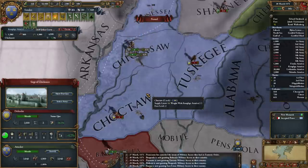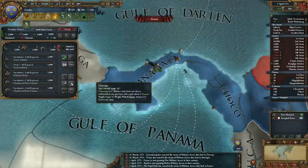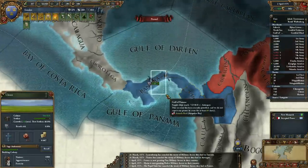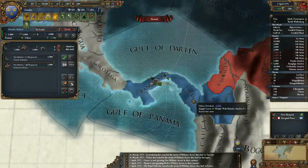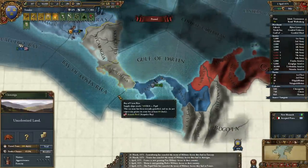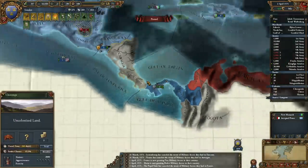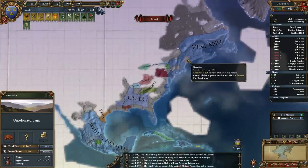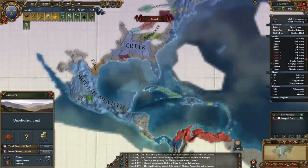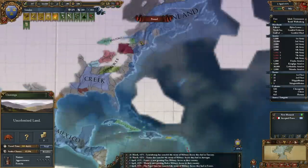Let's see who the Conquistador has conquered — Panama. It's become self-sustaining, excellent. We can go grab those troops now. I might as well send them down to Choco I think. So we don't want to colonize next... probably here actually. I need to link all of this up eventually — that's what I'm trying to do. And this is the Caribbean trade node.